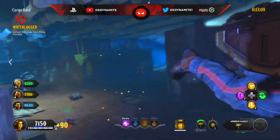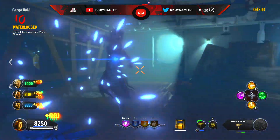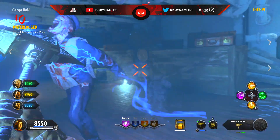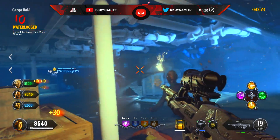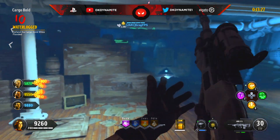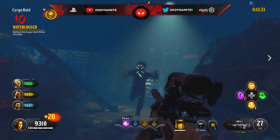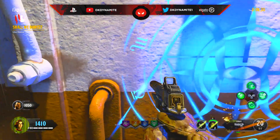Now moving on to round number 10: defend the cargo hold while it is flooded. Very similar to one of the trials from the main easter egg here in Voyage — just sit in the back, sit on the catwalk, throw your equipment, use your specialist, rank that bad boy up, and just kill as fast as you can. It's not too crazy; it doesn't get too crowded unless you try to train zombies in the water. You'll probably have a blightfather spawn, but usually you get a couple of stokers, so just have a decent amount of ammo and throw your equipment.